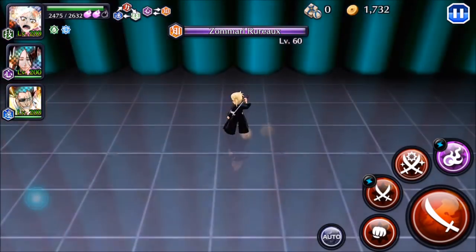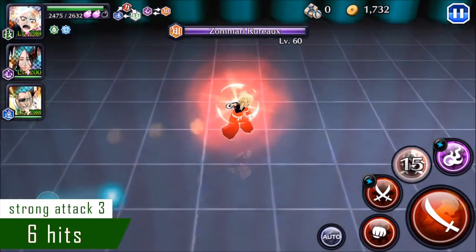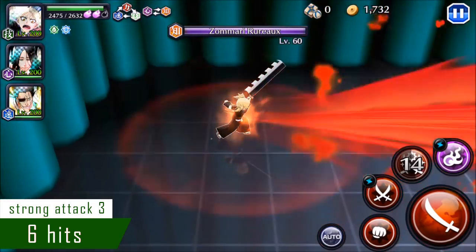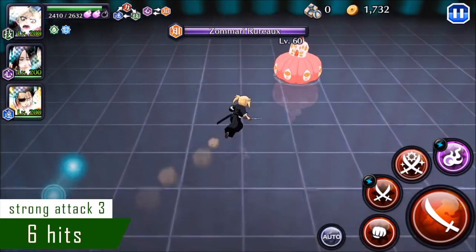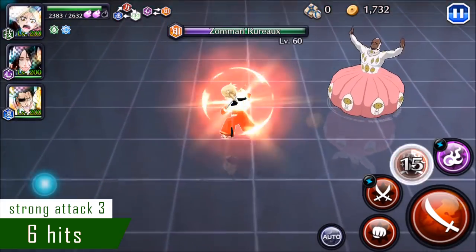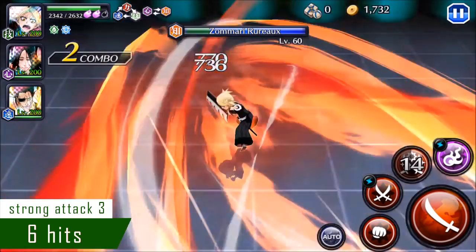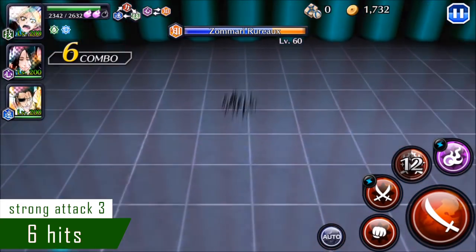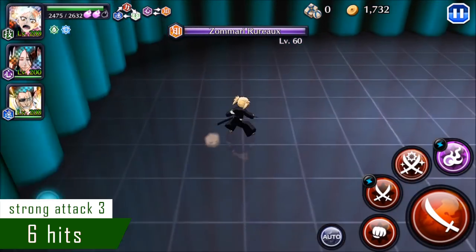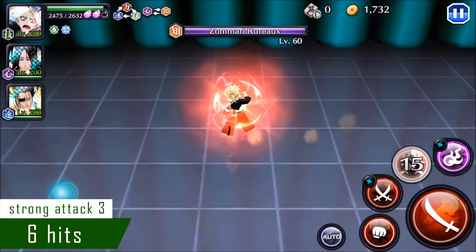On to the third strong attack, and this one is very unique, at least from a visual standpoint. She does a dash forward through the enemy, and then she turns around and hits them again. The total hits is six. It covers a pretty wide area, but more importantly it moves you — so it's not just an area of effect centered around her body. When you use the strong attack, you'll end up quite a bit forward from where you started, and that can be useful if you're trying to position yourself in certain ways.